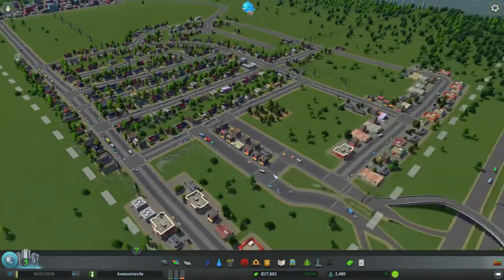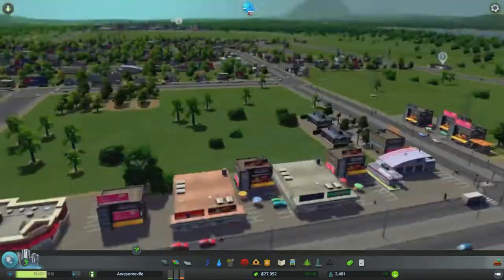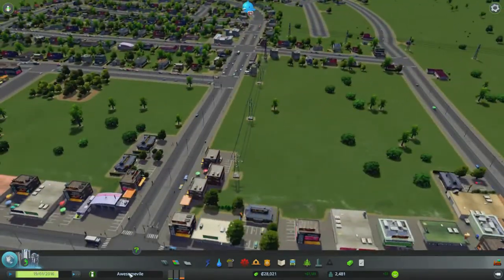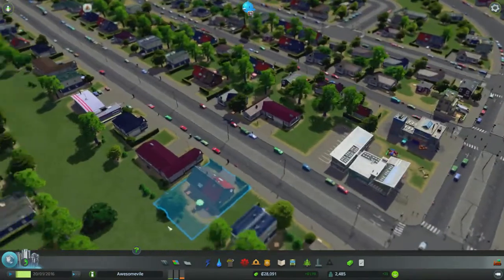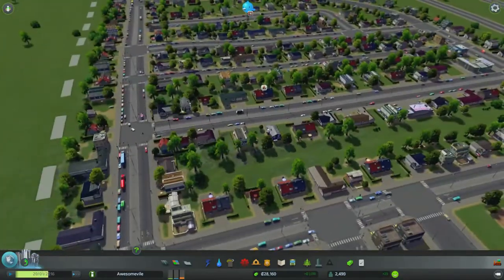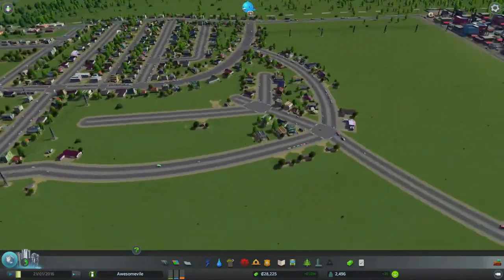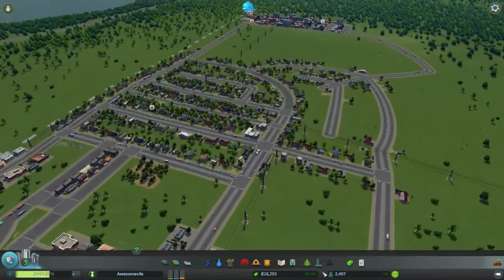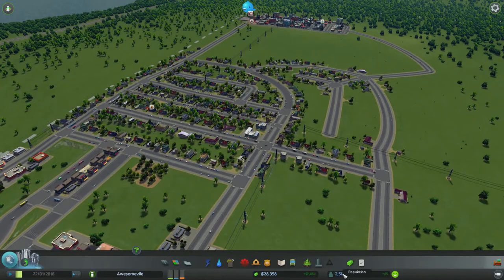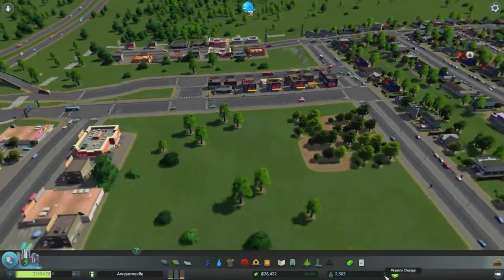Hello everyone and welcome back to Cities: Skylines. This is part 4 of my little let's play of my first city called Awesomeville. I'm still open to some awesome names that you have for an alternative name for the city — I will pick it arbitrarily. If I like the name I'll use it, so leave some comments. We're getting 28 citizens per week, making 1,000 per week, and we've got 2,500 people in the city. That is awesome — oh, and it's going up, plus 55!